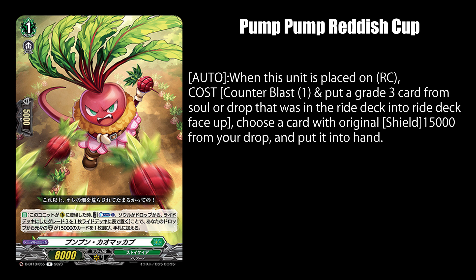Finally, Pump Pump Radish Cup, when placed on rear guard, lets you pay 1 counterblast and put a grade 3 card from your soul or drop zone that was originally from your ride deck back into your ride deck face up, to add a card with 15k base shield from your drop zone.